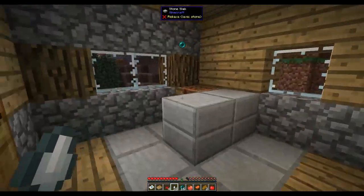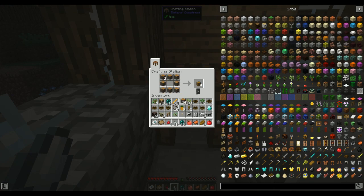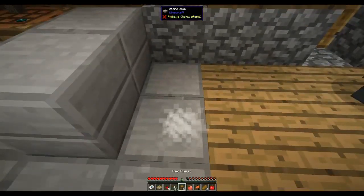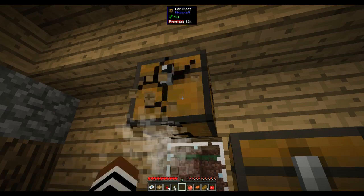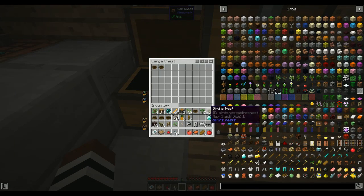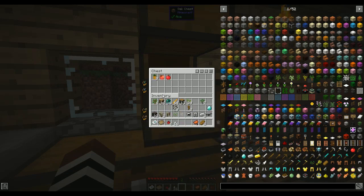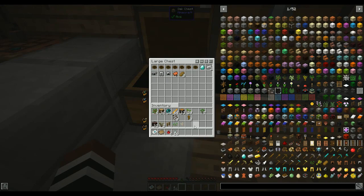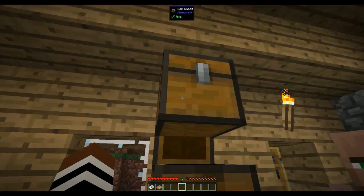Let's make a couple of chests to put our stuff in. You can take wood logs and craft them directly into chests, which is brilliant. I'll put birds' nests in the bottom chest to open later, food and seeds in another, and ghast tears and other special drops in the top one.